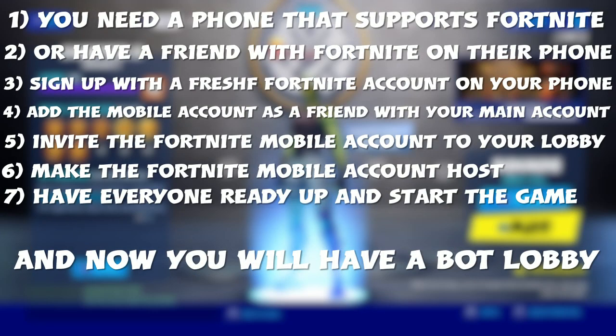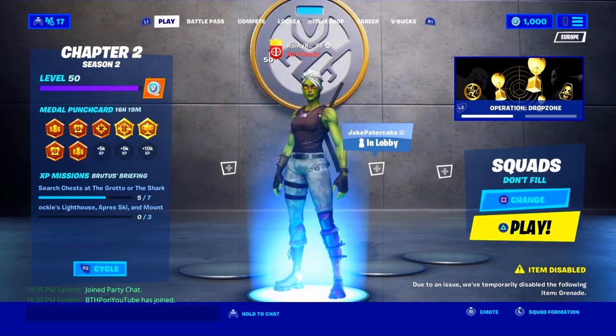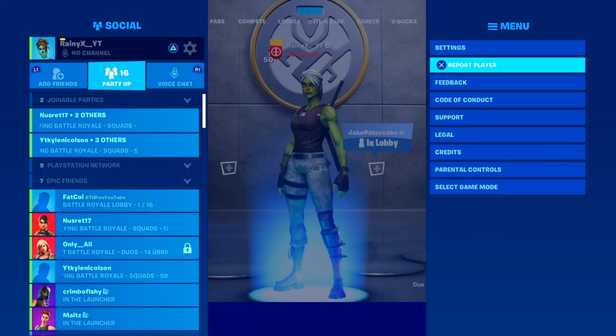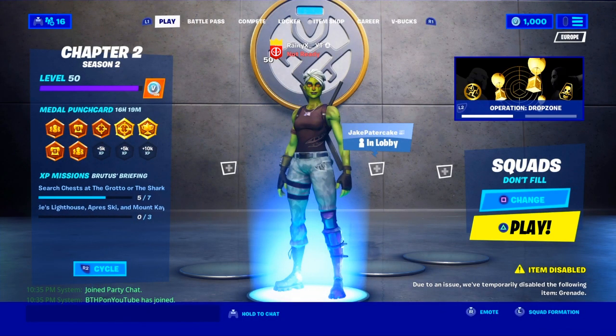All you want to do is have a phone, and if you don't have a phone, have your friend do it for you. You want to download Fortnite - just get the application from the website. After that you want to log in with a fresh account, not a skill-level account, because you want a fresh account so the skill level of the account is bot-level and it's gonna have 100% bots in the lobby. Once you have that - my friend has it because I don't - I'm gonna join his lobby so we can have the bots lobby.